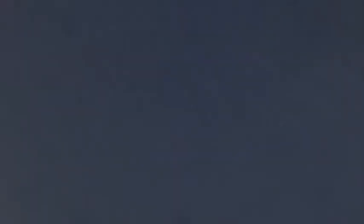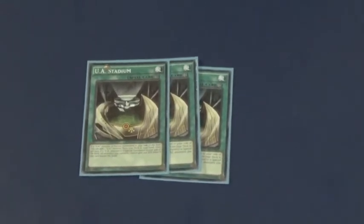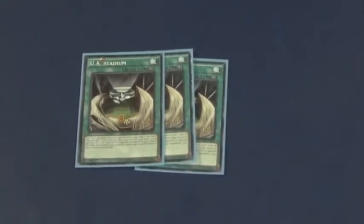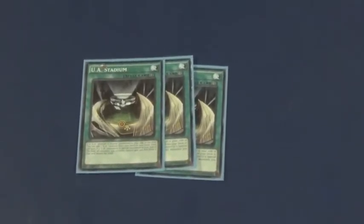I run three UA Stadium. When a UA monster is Normal Summoned, you can search your deck and add one UA monster to your hand. And then when a UA monster is Special Summoned once per turn, all UA monsters on the field gain 500 attack.